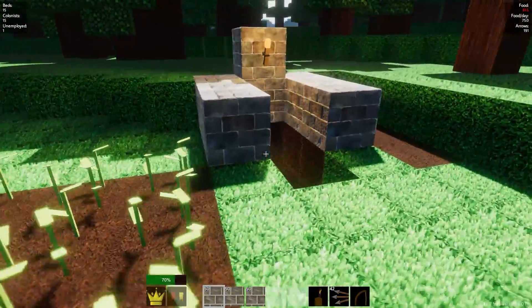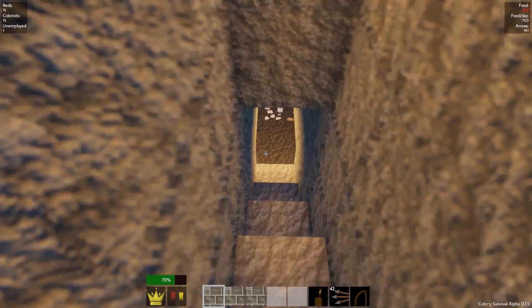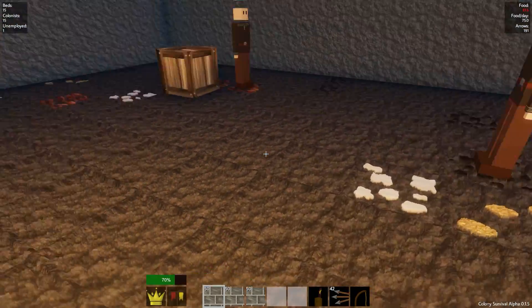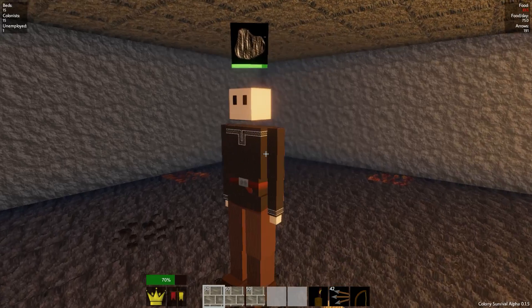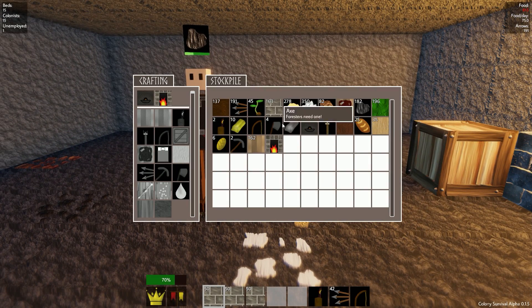Down here I've done a little bit of work. I've made a little sort of mine entrance, put up some lights and dug out a bit more space so we have a ton of stones. Got a couple of guys mining here - one guy's mining coal, the other one iron, so we can have an umpteen ton of iron ingots.